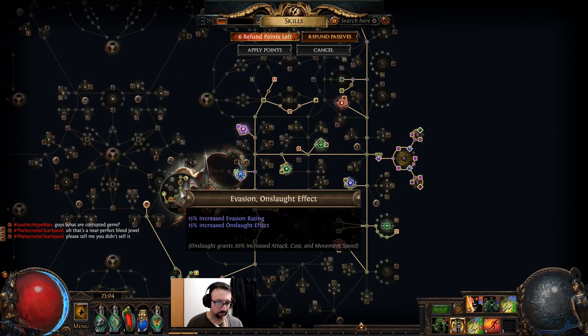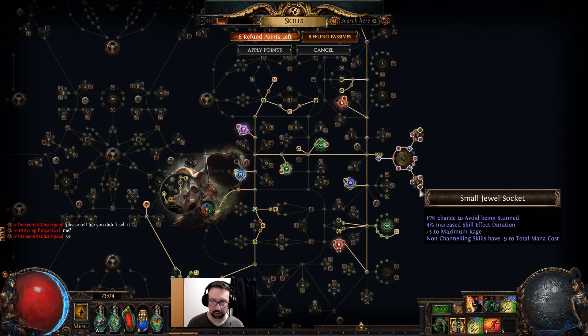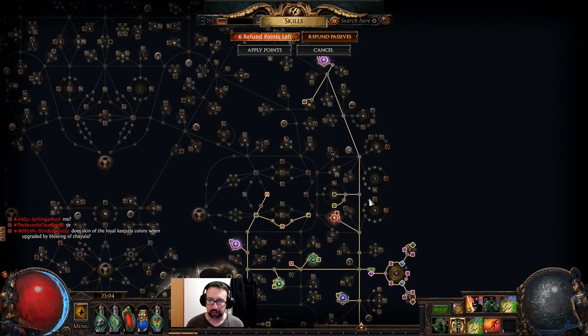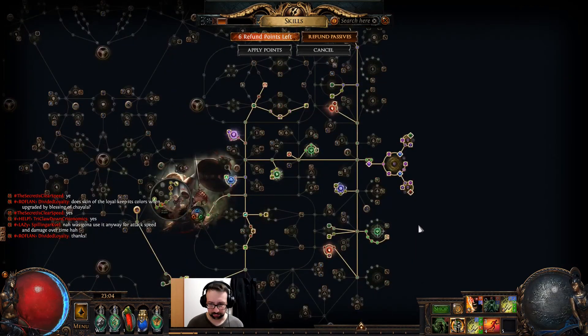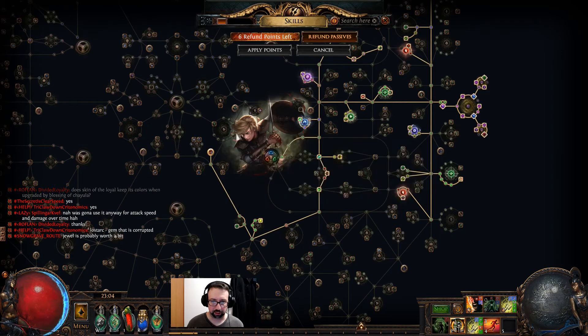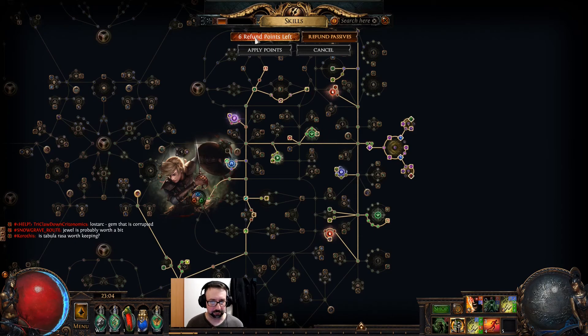My gear is nothing super amazing — anyone at this point in the league could probably have this kind of gear, and I'm only level 92. I took the build from Big Ducks' and Remy's updated profiles, looked at Caesarean's and Lightee's Champion setup, and decided I wanted to make a Raider. My exact build isn't a perfect match with anyone's. I did get the major clusters and I highly recommend getting those big clusters. Max frenzy charges up there is a good idea.